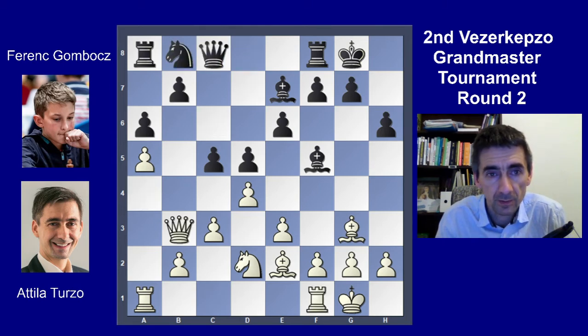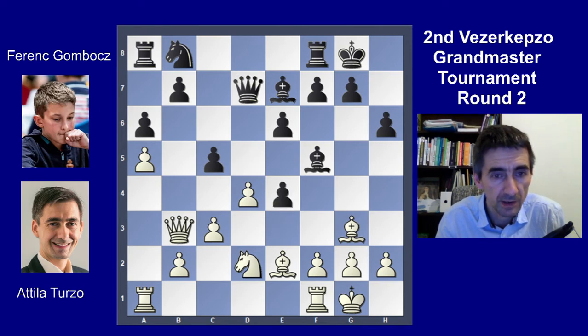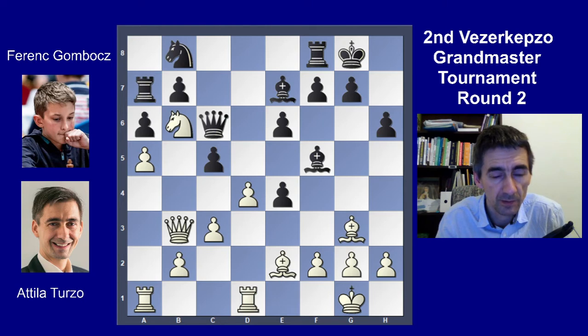He could play Qd7 here — that's a nice idea. Then e4, dxc4, Nc4, and there's a fork on b6. Knight b6, rook e7, rook fd1 — and this is actually a very strong position for White.